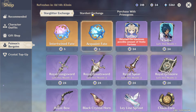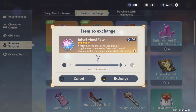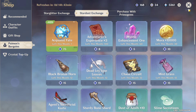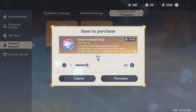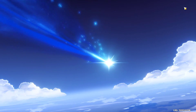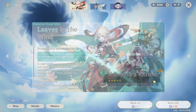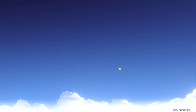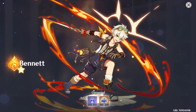I got some stardust from those pulls, so I can use the stardust exchange to get two more fates — I already purchased the other three. That gives me 10 more wishes total. I still have 4,000 primogems as well. On my second pull of this new round, I got a 4-star — and it's Bennett! That's exactly what I wanted.